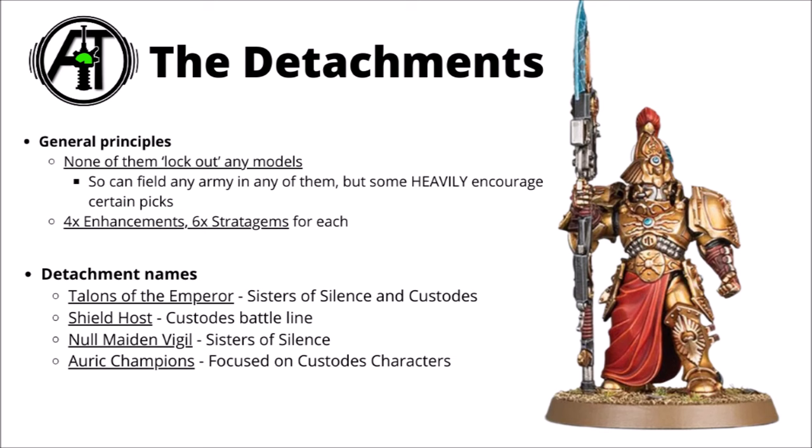Moving on to the detachments — one of the main areas of interest added for each codex. The general principle is that none of them actually lock out any models, so you can field an entire army of Custodians in any of them, though they certainly encourage certain picks over others. The Talons of the Emperor supports Sisters of Silence and Custodes fighting side by side. The Shield Host is the most standard Custodes-focused detachment, changed to focus far more on damage. The Sisters of Silence get the Nor Maiden Vigil, which tries to do battleshock things. And the Auric Champions focuses on Custodes characters, with Games Workshop trying to make a Hero Hammer-style list work.